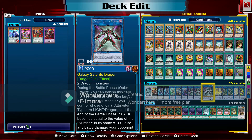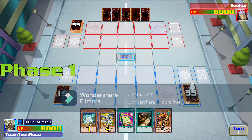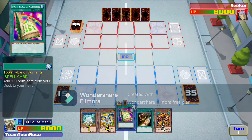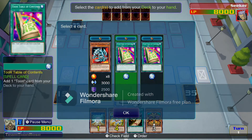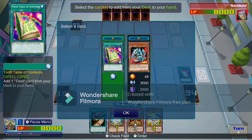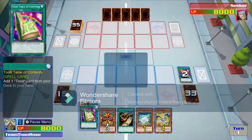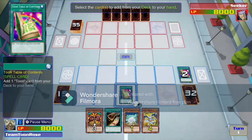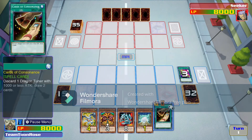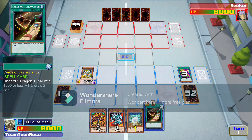We're mainly focusing on getting Galaxy Satellite Dragon out. Now we'll demonstrate a gameplay example. We draw two Toon Table of Contents and start the combo. We pitched to grab another Blue-Eyes, then normal summon Debris Dragon to get the satellite out. However, we need to pitch cards first so Debris Dragon can find the tuner in our graveyard.